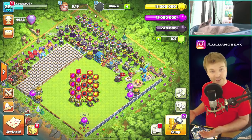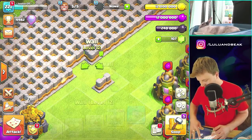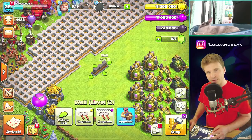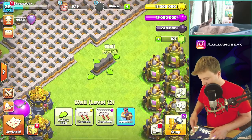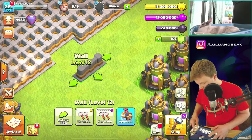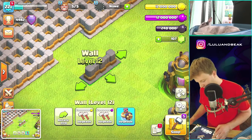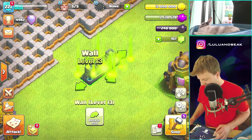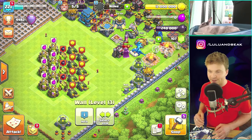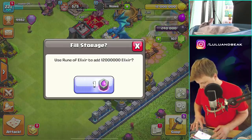Let's go back over to the main base, spend all of this, and use the elixir rune. We just need to spend the elixir. Can we do three walls at once? Oh my god, we can do three at a time — it used to not let you do this! Seriously, in the past when you clicked two or three of these it didn't let you. But now it does — I love it! This might be the first time we've ever done this. Let me get a picture — 12 million for just three max walls in one go!